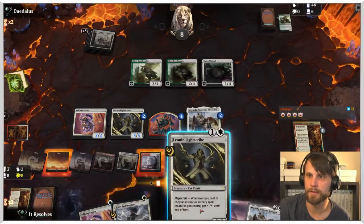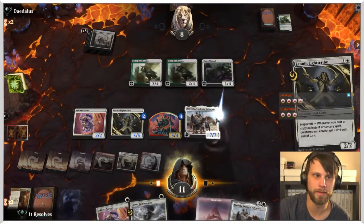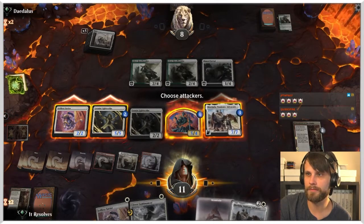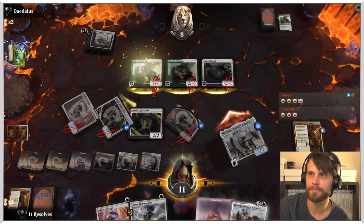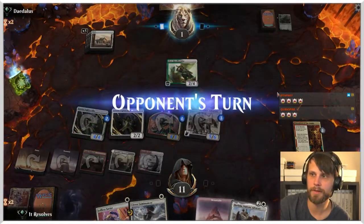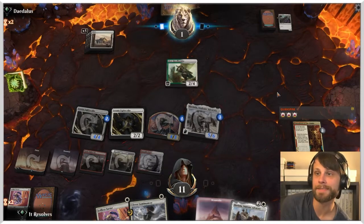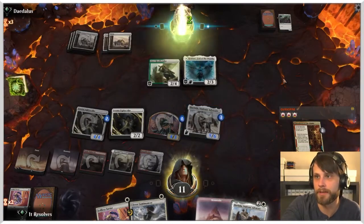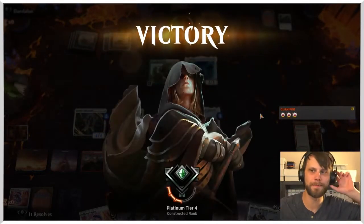This is an interesting hand — okay, hear me out, we're going to keep it. We should not, but we're going to. We've got Shock turn one, we've got a turn-two land which is helpful. Robber of the Rich, then another Champion — wow, glad we killed one of those. I'm going to draw a card here. Oh my god so many creatures — I like it a lot.